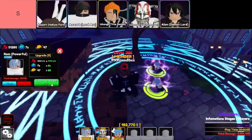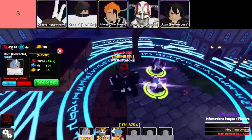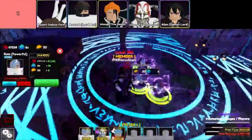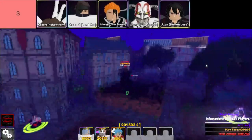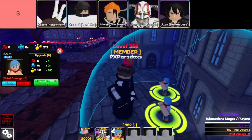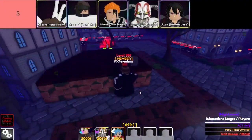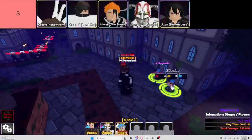Last but definitely not least, let's give it up for Eozort Holoform. This version of Eozort takes things to a whole new level — we're talking full AoE DPS, meaning he can wipe out a bunch of enemies at once with his insane power. HoloAizen is truly one of the best mythic units in Anime Guardians right now, and if you're lucky enough to have him, you're probably already experiencing just how unstoppable he is in battle. And finally, we've got Alon Demon Lord. If you're looking for high damage, low SPA, and multi-hit attacks, look no further. He's an absolute damage machine, and the only real downside is his range. But with his insane power, that's a small price to pay. If you want a unit that hits hard and fast, Alon is definitely one of the strongest units you can get your hands on.